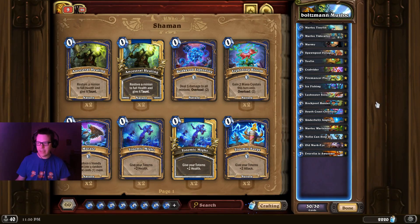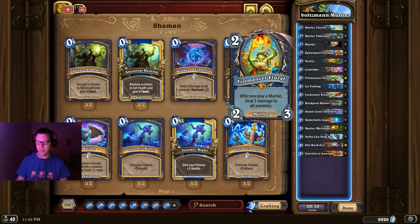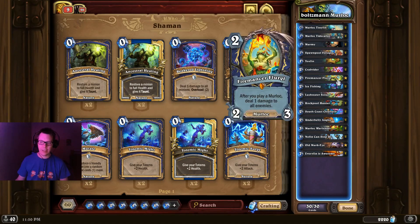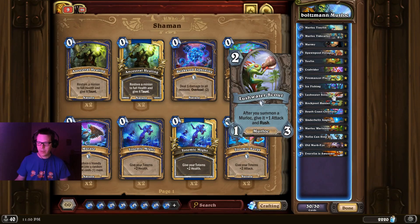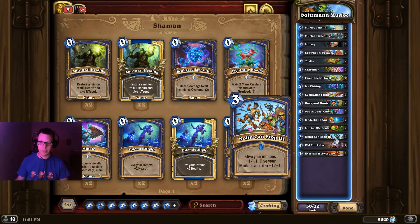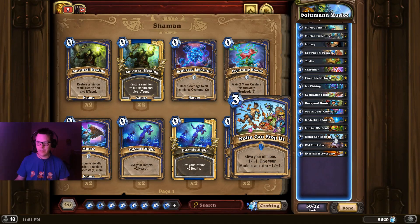What brings this archetype back from the dead is Spawnpool Forager, which is essentially a second Murmy — a nice sticky minion to guarantee you've got Murlocs on the board. You've also got Fireman Flurgal, a two-mana 2/3: after you play a Murloc, deal one damage to all enemies. This works as a progressive board clear, or you can combine it with Toxifin to give it Poisonous, meaning every time you trigger it, it clears all the minions — which is incredible. You've got Lushwater Scout, kind of like a magic carpet for Murlocs, South Coast Chieftain which is basically a Merc Spark Eel for Murlocs, and Nothing Can Stop Us — basically a third and fourth 'Every Fin is Awesome' but at three mana, which is absolutely insane. Really fun list, very strong in this meta.